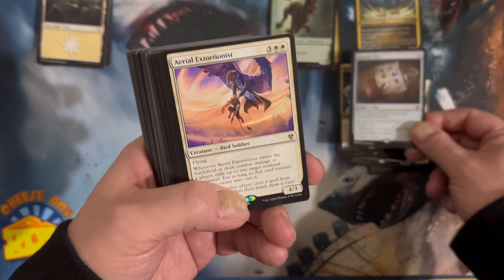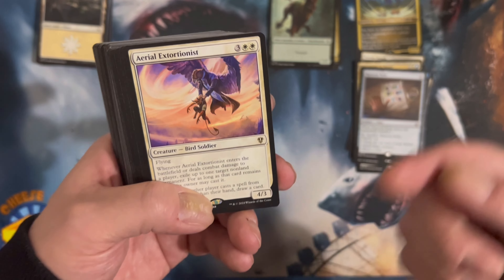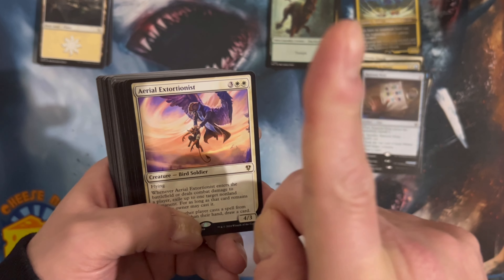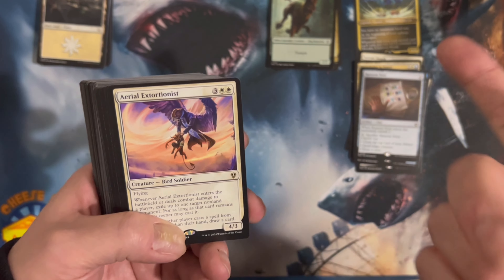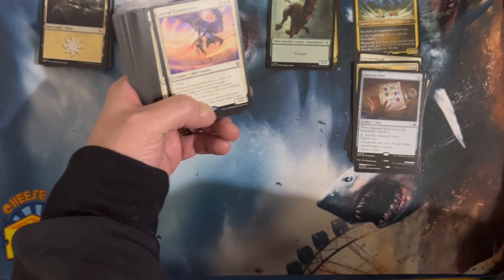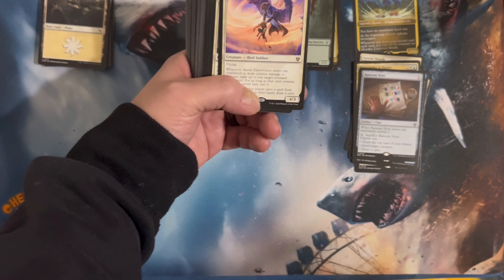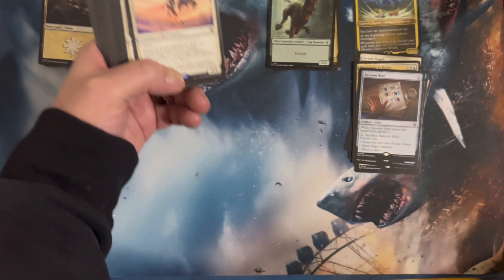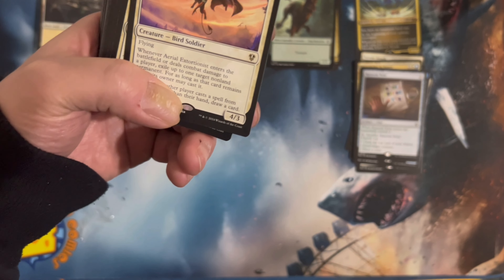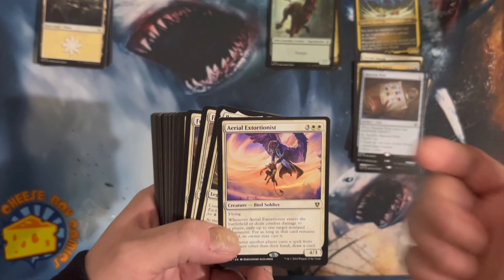Ransom note — there's a ransom note in each one of the decks and they're all different. I didn't notice it was different on the second deck when we opened it. The first deck was Blame Game, and then we opened Revenant Recon as our second deck. So we're on our third one right now.